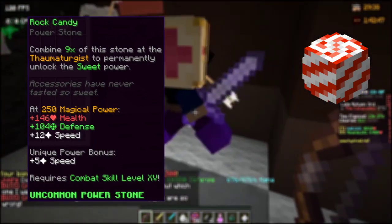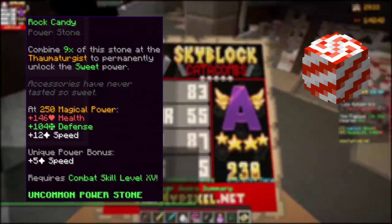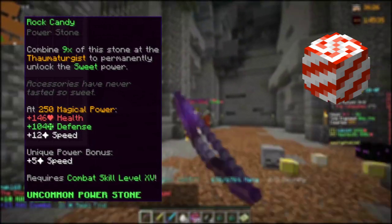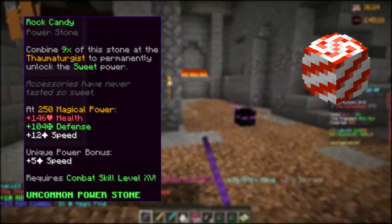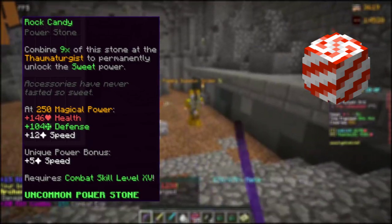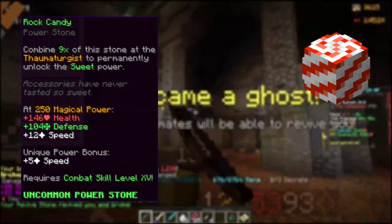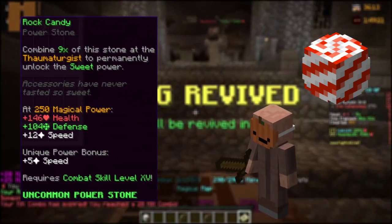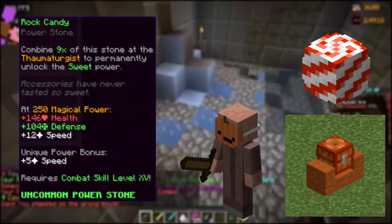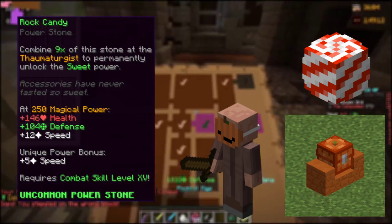The Rock Candy is for people that move around with snail speed in the hub or dungeons. It is mainly focused on speed, granting a power bonus of 5 speed, and with the 250 magical power requirement: 12 speed, 140 defense, and 146 health. This is for players that struggle at keeping up with their team or staying alive. You can get it from spooky mobs and the trick-or-treat chests. It has only a combat 15 requirement and goes for a reasonable 1.2 to 1.6 million coins.